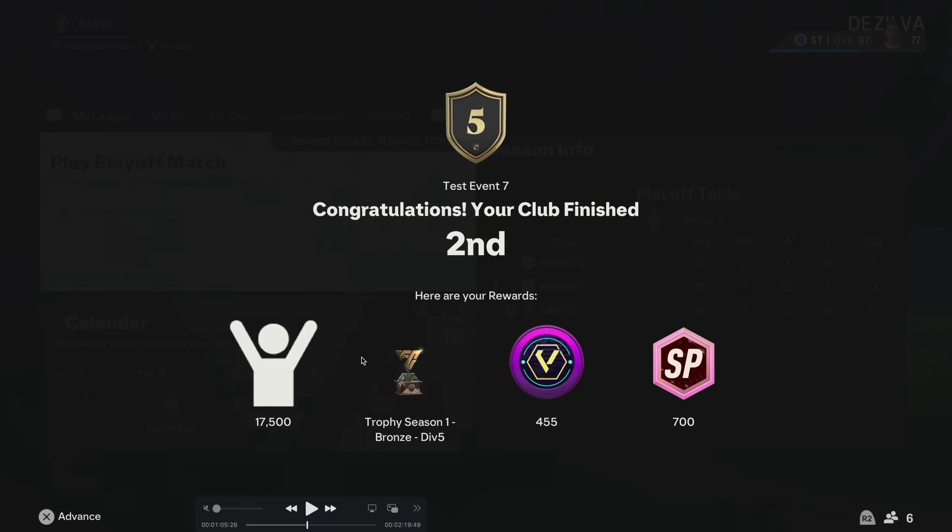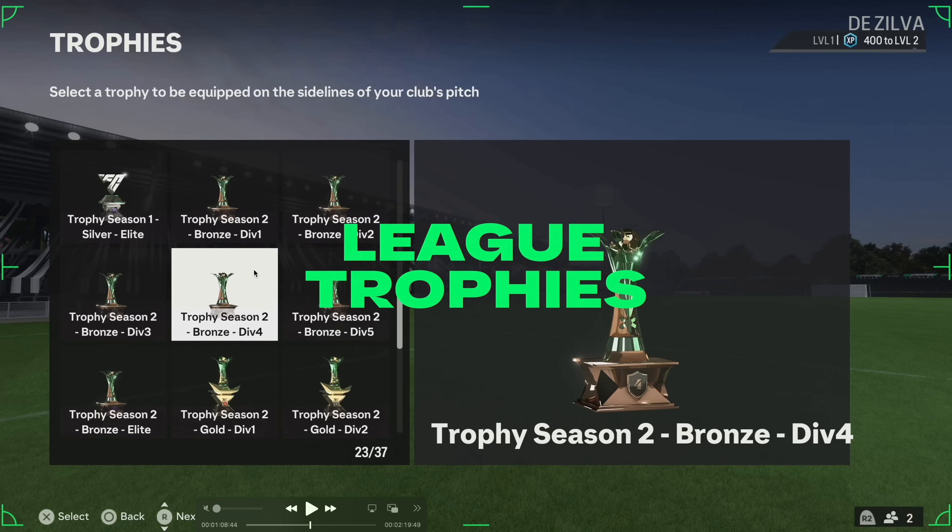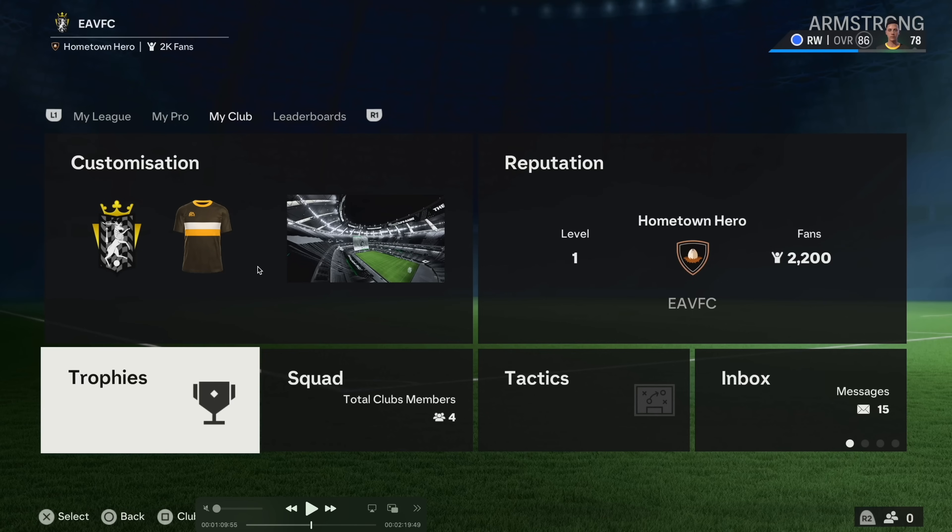You can see the increases there, and you get rewards for playing — a trophy, fans, Volta coins, and skill points. It says you finish second here. There are also league trophies that can be equipped on the sidelines of your club's pitch, so as you pick up more trophies — silver, bronze, and gold for different divisions and seasons — you can put them on the field.